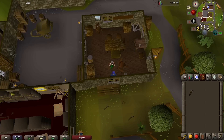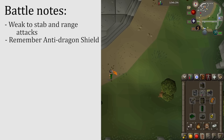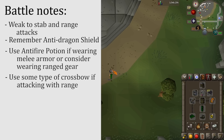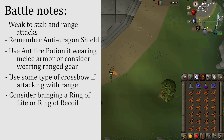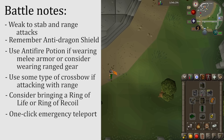Now gear up for battle. Elvarg the dragon is weak to stab and ranged attacks, so use one of those two attack types, and don't forget your anti-dragon shield. If you're using melee armor with stab, get an anti-fire potion because dragonfire counts as a magic attack. Consider wearing ranging gear, as it provides decent melee and magic protection. If attacking with range, use a crossbow instead of a regular bow since it's one-handed and lets you equip the anti-dragon shield. A ring of life or ring of recoil would be helpful, and bring a one-click emergency teleport just in case. For reference, I'm level 52 combat and with this gear setup I had no trouble defeating Elvarg.